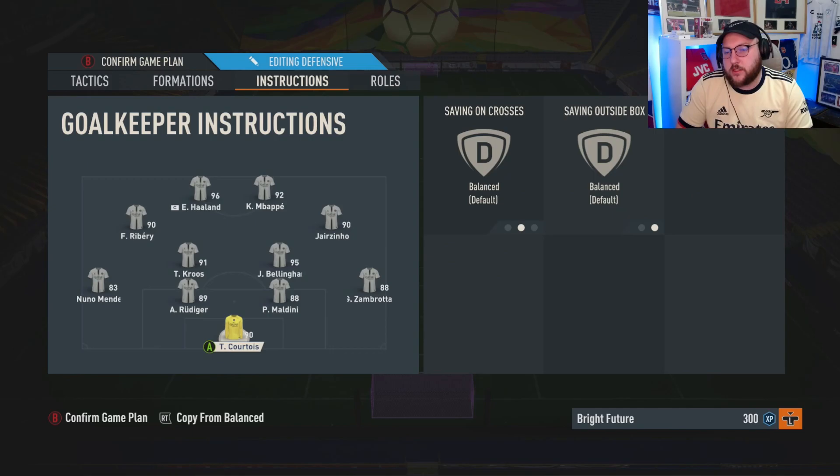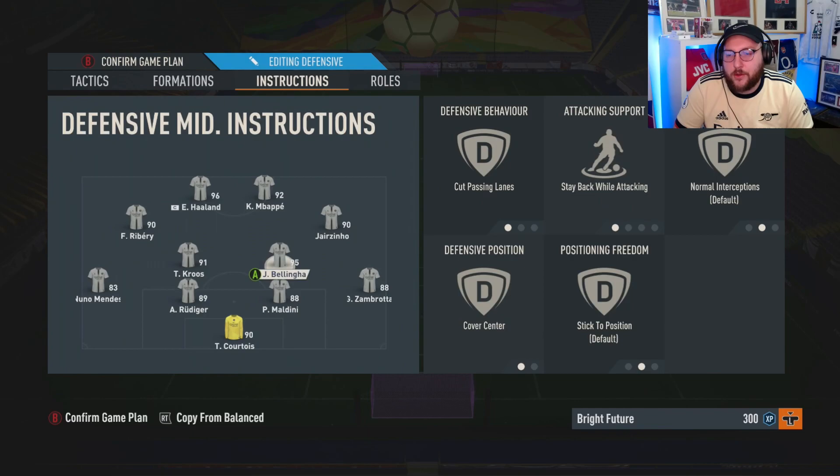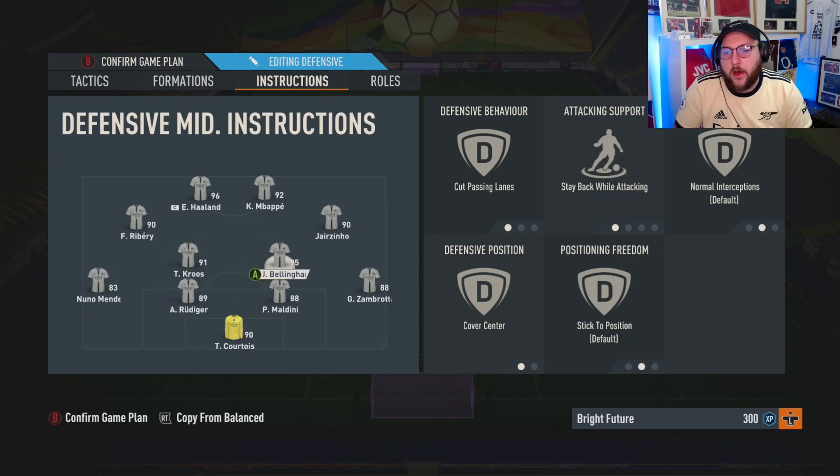Here's how this formation works: when your keeper collects the ball from a corner, shot, or goal kick, play it to your left back or right back depending on which side you prefer. You then have a triangle between those players — for example, using the right back, Jude Bellingham, and another midfielder form a triangle. Stay back while attacking with overlap means the AI will move forward if there's space, or drop back if not, so you're never caught out.